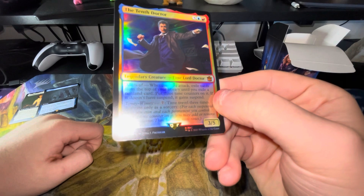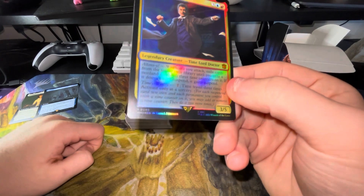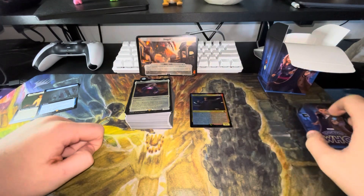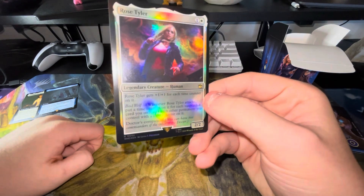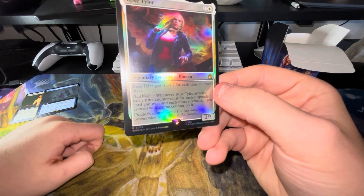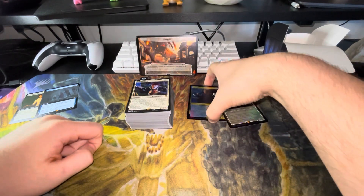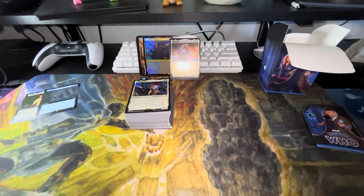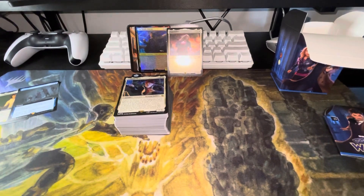Basically, whenever the 10th Doctor attacks, you exile from the top of your library until you exile a non-land card, put three time counters on it, and if it doesn't have suspend it gains suspend. Then you can time travel three times, activated only as a sorcery, to take time counters off. We also have Rose Tyler — she gets plus one plus one for each time counter on her, and whenever she attacks you put a time counter on her for each suspended card you own and each permanent you control with a time counter. That's pretty awesome.